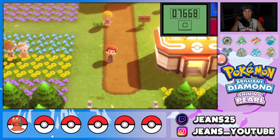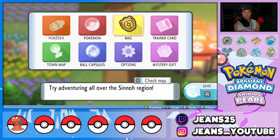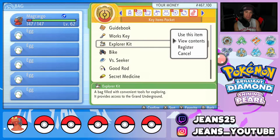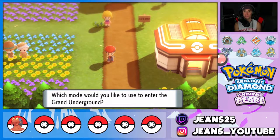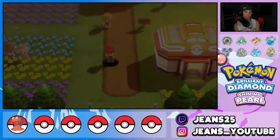The starters are broken up into three groups — fire, water, and grass. The grass types are found in the same area, fire types in the same area, and water types in the same area. They're all found underground, so that's exactly where we're headed. We'll use our Explorer Kit and get started with the first group: grass starters.